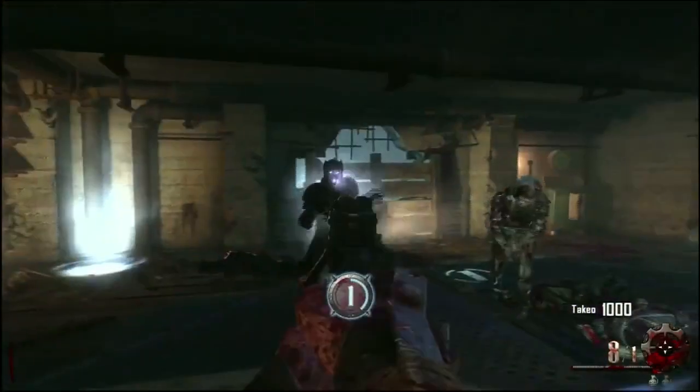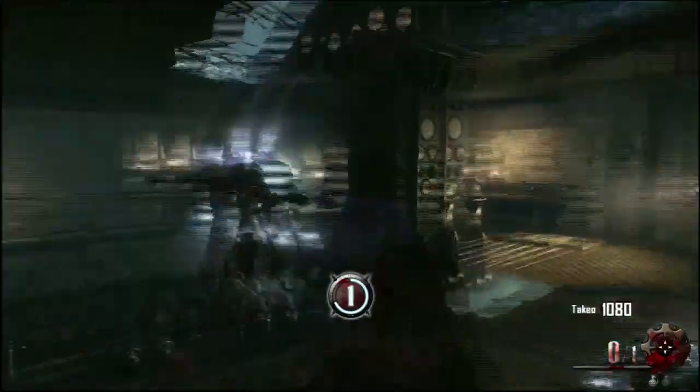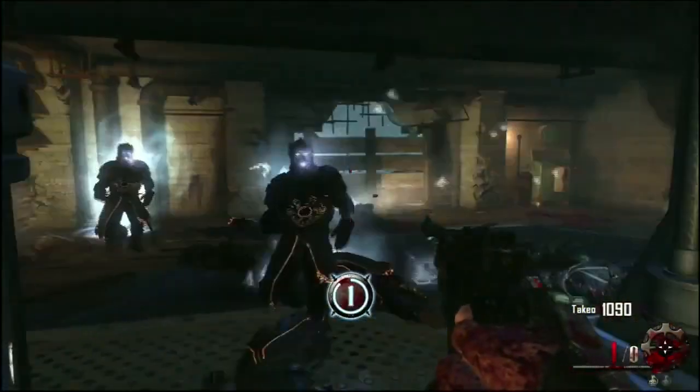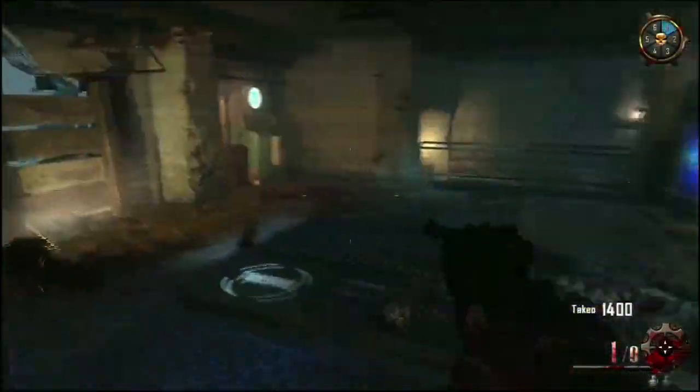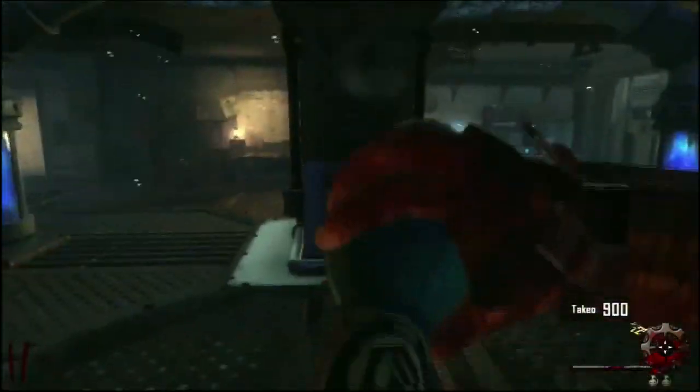It's only a section, so you need to stay next to it while this thing powers up. You will get these Templar Zombies that come after you, but you should be able to take them down easily if you're a decent player. That's really it, guys — that is how to power up a section of the map, essentially turning the power on for a section of the map.